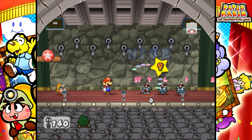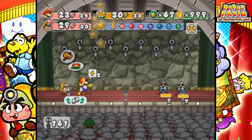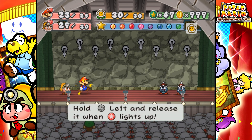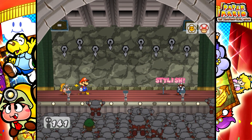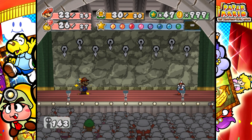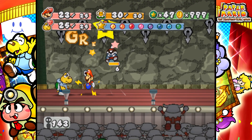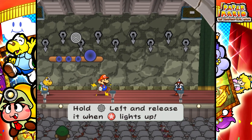Now these are Spiked Gloombas. What a shock. So we saw before, right? At the very beginning of the game, we progressed through the first chapter, and we were introduced to Goombas, Paragoombas, and Spiked Goombas. Now we have Gloombas, Paragloombas, and Spiked Gloombas. Wow, who would have seen that one coming?